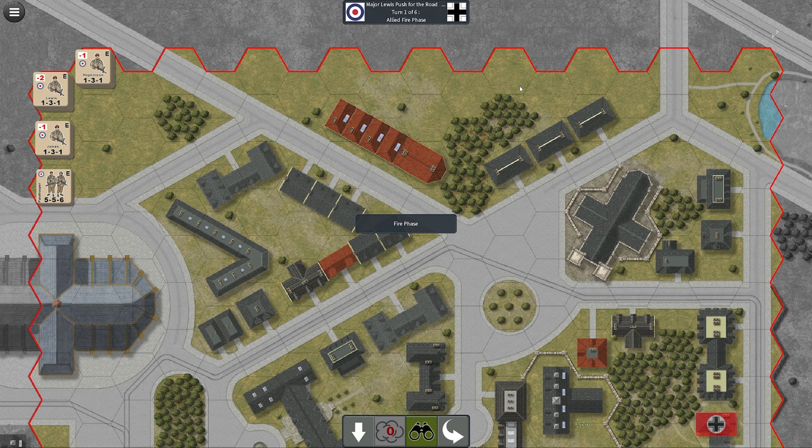The interesting thing about the Fire Phase going second is that we haven't moved yet, so you almost have to think a turn ahead. Also, you can't move a unit that you've shot with — if you shot in the Fire Phase, you can't then move that unit. So you have to think about where your units are going to be. Obviously we can't see anyone right now, so no one shoots. We move on to the Move Phase.